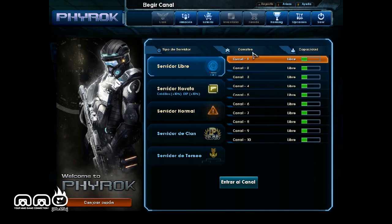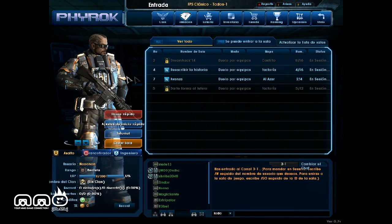We're going to go ahead, pick a server, and hop right in to show you some of the gameplay. We've got a character over here and we can customize him. We also have clans and just a bunch of other stuff.